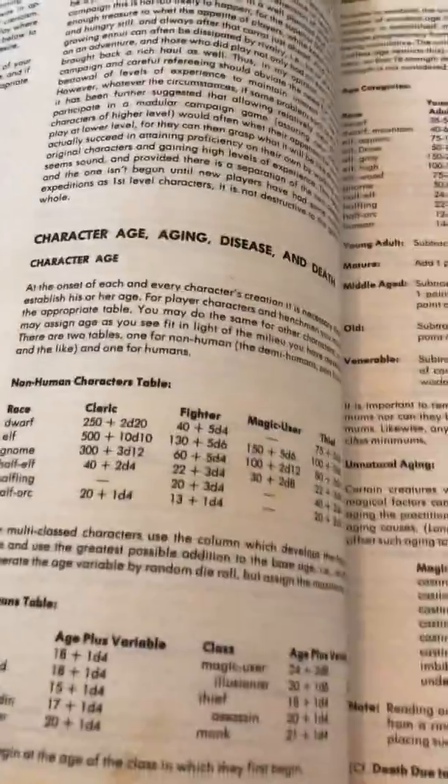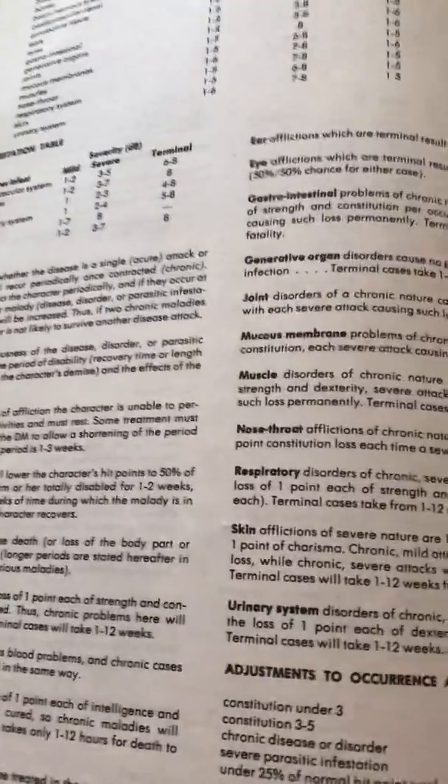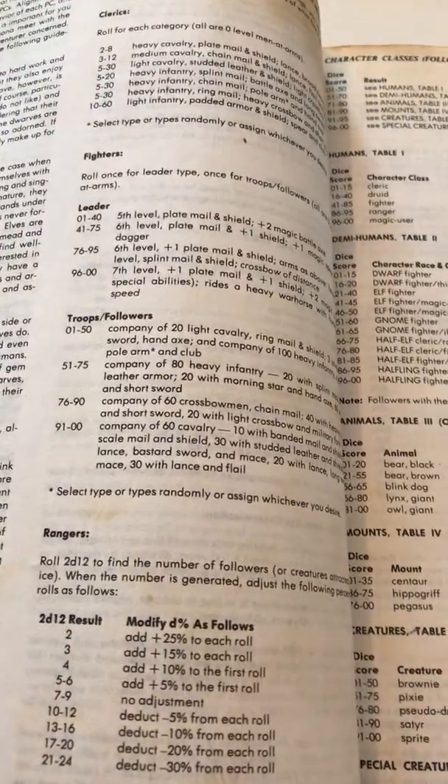After that there's a table where you can randomly roll a starting age for your character, and a section on diseases that explains some of the character abilities and races. Then it goes into followers for high-level characters.